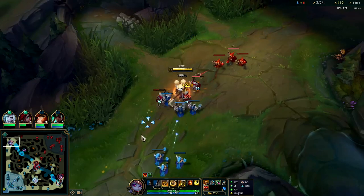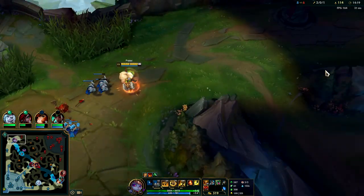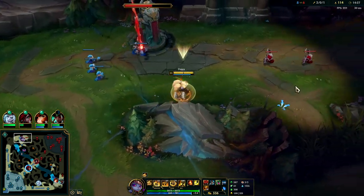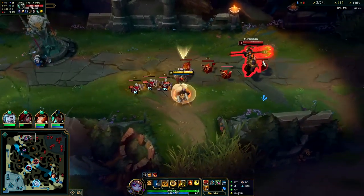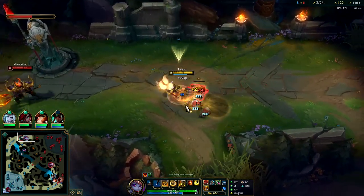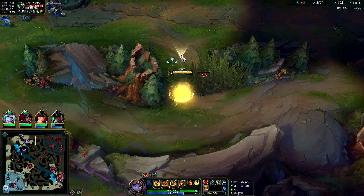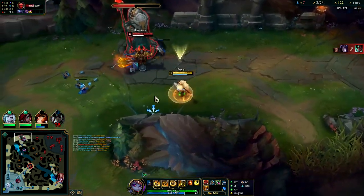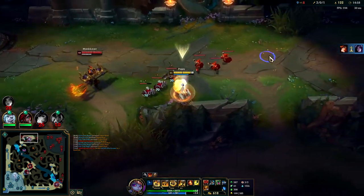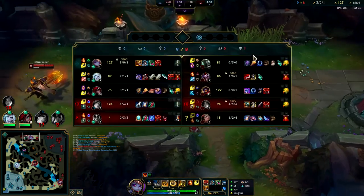Shoving the wave out — going to try to get a ward here so we have control. We might be able to proxy him off this wave. Yeah, he just can't stay and fight us — he's going to walk past and we can easily take everything. This turret's going to take damage since my minions are focusing it. Shaco's bot side so we're safe to do this. He can't really chase me — we're faster. We have tier-two boots and he only has tier-one.